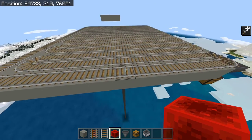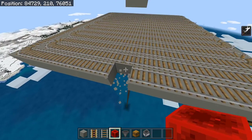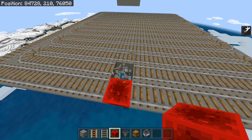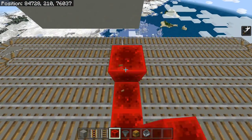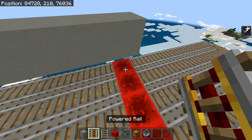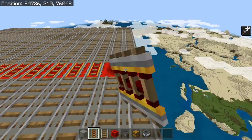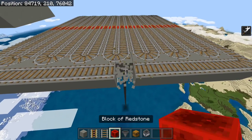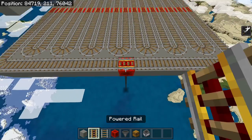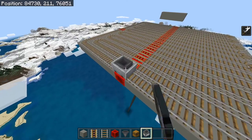Now we're just going to place some powered rails. What I would recommend doing is near the centre of each of these, break a block and replace it with a redstone block. Then place a powered rail on top of each. You can also place another block of redstone over here along with a powered rail. If we put on a hopper minecart, it should be enough to make it go round.